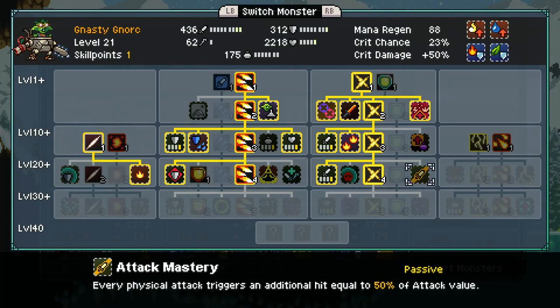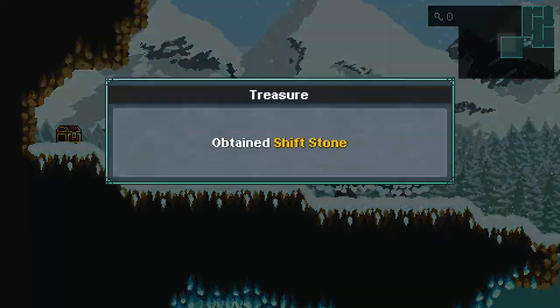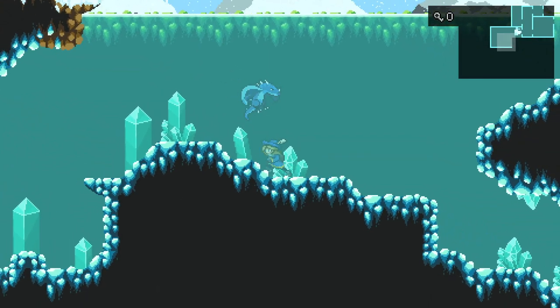We also have another skill point on our goblin — what's this do? Every attack now hits for an extra attack that deals 50%. Shift stone — we can't use that yet, but it's a very useful item we'll see later on.